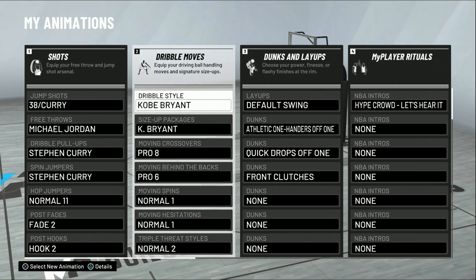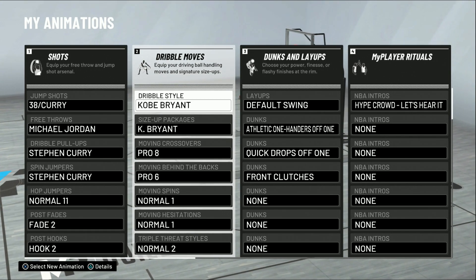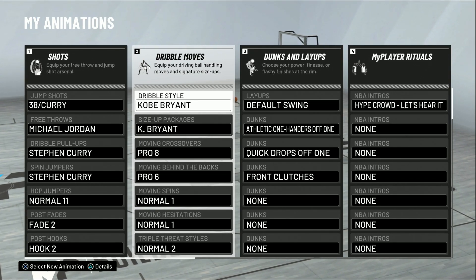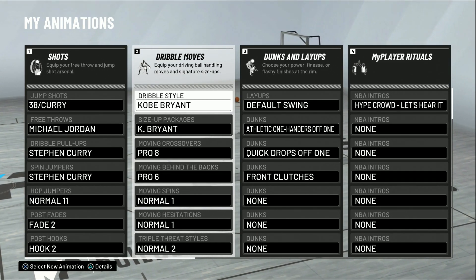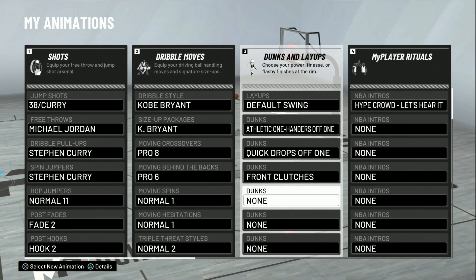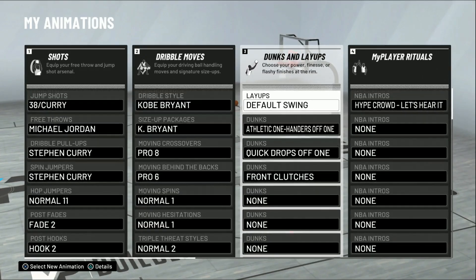I don't do too much - I just do what needs to be done, which is guarding people on the perimeter. I can lock people down playing this two-way sharpshooter. It's definitely an all-purpose, multi-purpose build because you need to be able to play defense - everyone's gonna make three-level scorers and offensive threats. I'll come at y'all with another update if I get higher or ever get the 99. Hopefully y'all enjoyed this video - I'm Flock and I'm out, peace.